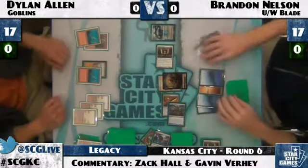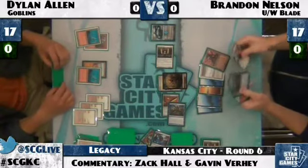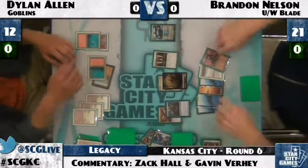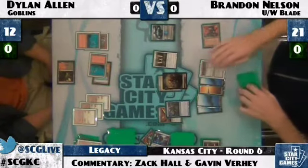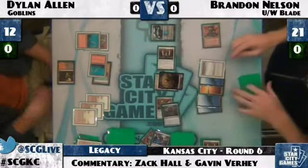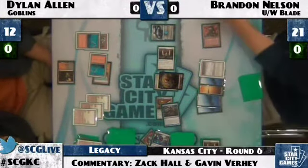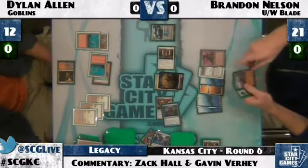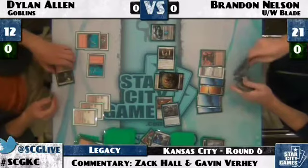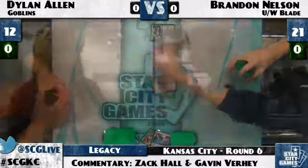Brandon will likely Fate Seal Dylan too. That was the fourth Badlands. Dylan taps Black Cleave Cliffs. There are three Black Cleave Cliffs in his deck — an interesting addition to Goblins. He really wants early black for his Warren Weirdings, but no other black cards in the sideboard. Dylan takes a huge hit. Black Cleave Cliffs is not ideal since you will play longer games and don't want to draw it when you need your fourth land. Brandon Nelson finishes off Dylan Allen and they head into game two.